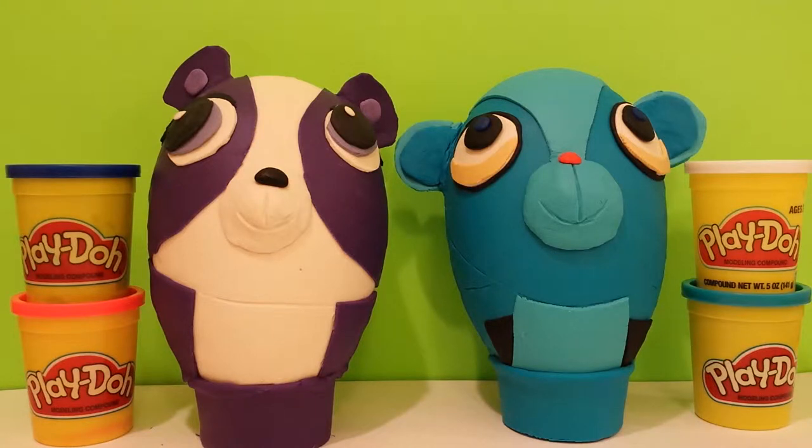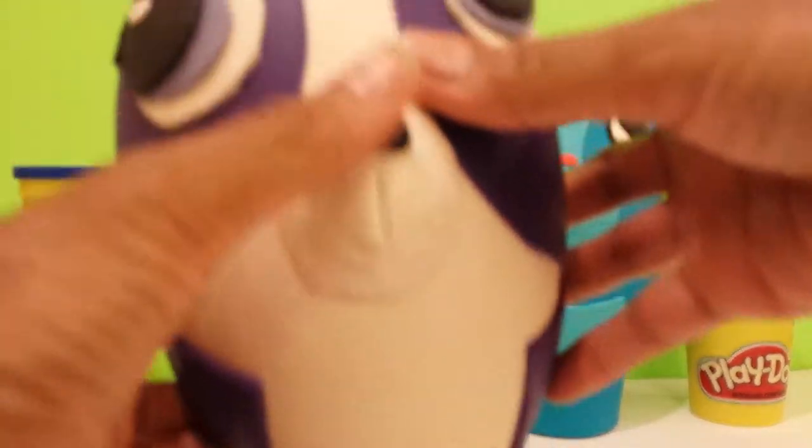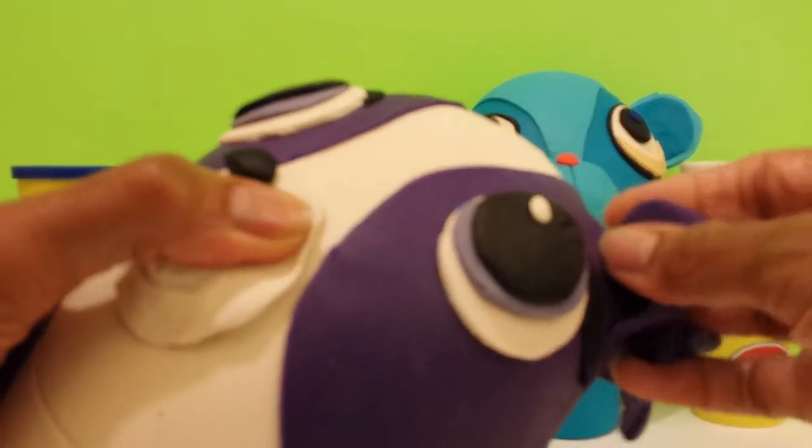So let's open them up. Let's begin. Let's start with Penny Ling — ladies first. Can I take her apart, or do I just take off her ears first? Let's see how that goes.